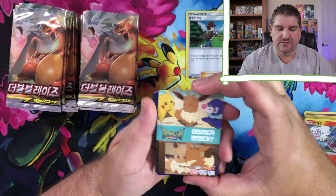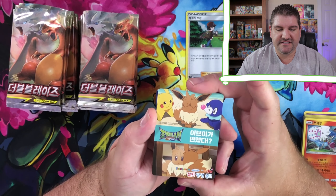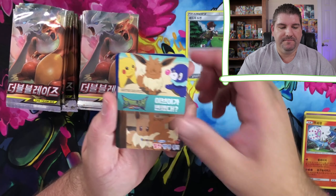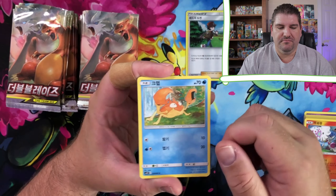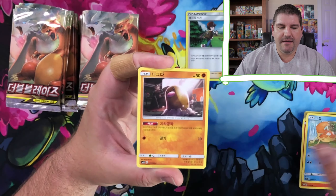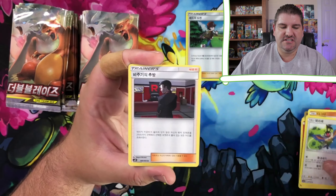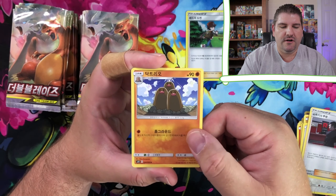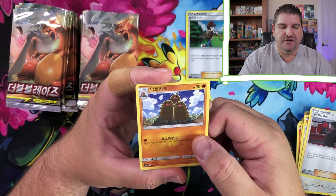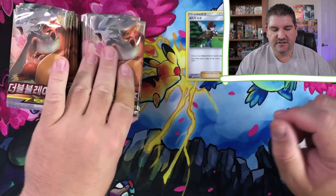I guess that's for the anime. They've got all kinds of advertisements in those little poster cards. A Crab, a Diglett, a Sharpedo, Giovanni, and that's just regular Dugtrio - not Alolan, just regular Dugtrio.